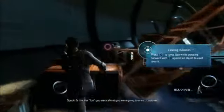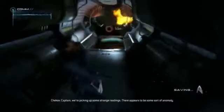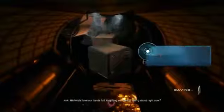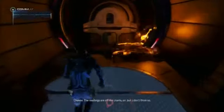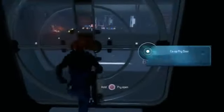This way — you must hurry. Let's keep rolling. Is this the fun you were afraid you were going to miss, Captain? We need to get everyone out of here right away. We must find an alternate route. Very perceptive, Mr. Spock. Captain, we're picking up some strange readings — there appears to be some sort of anomaly. We kind of have our hands full. Anything we need to worry about right now? The readings are off the charts, sir, but I don't think so. Just keep an eye on it, Mr. Chekov. Aye aye, sir. I guess this is the co-op part — good thing the computer knows what to do.